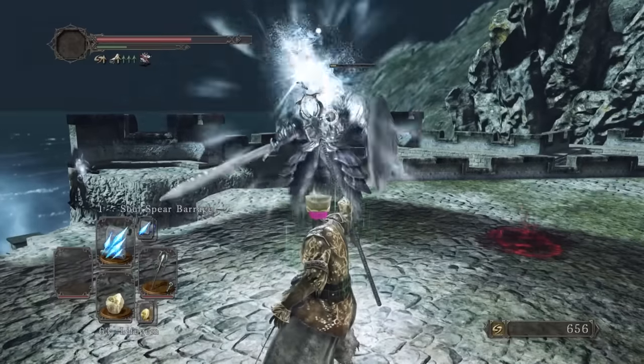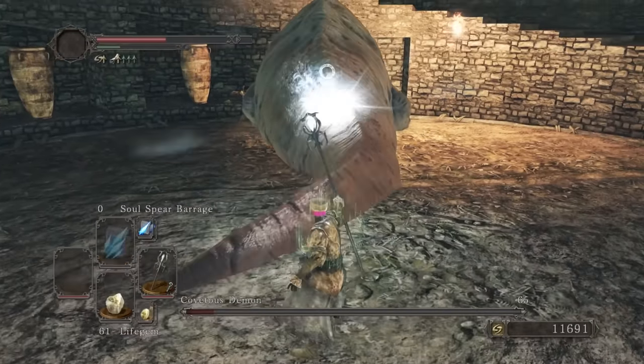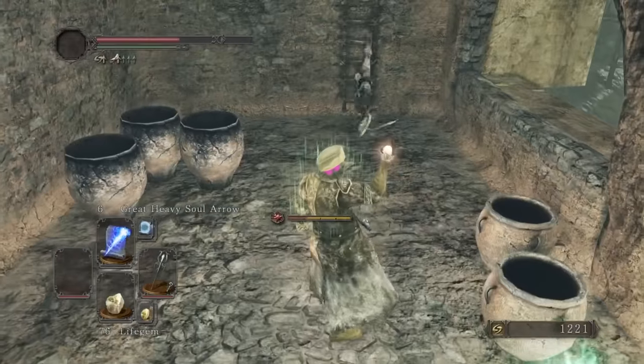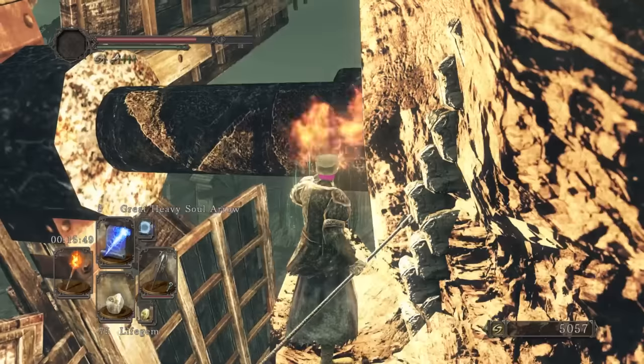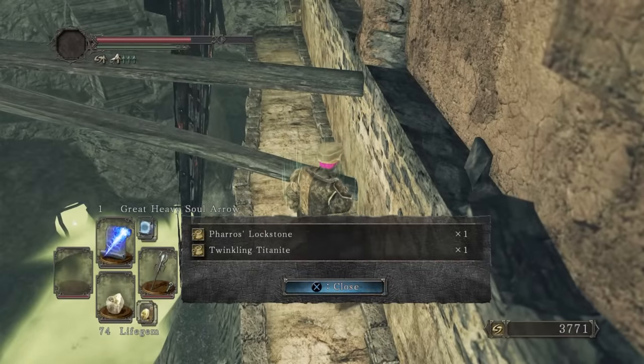We beat one Pursuer that I forgot about, so now we got 3 Twinklings. Covetous Demon wasn't able to covet us as we annihilate him. Earthen Peak as always is about as fun as giving Donald Trump a blumpkin — that's called a Trumpkin by the way.